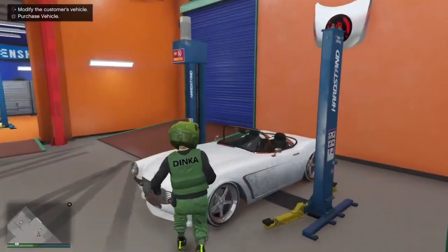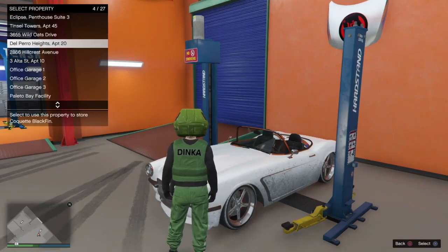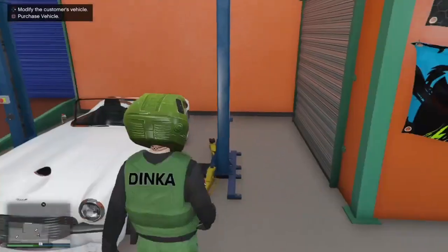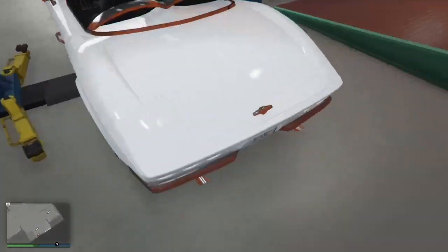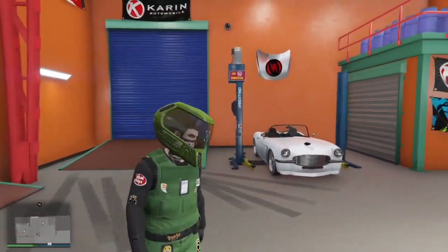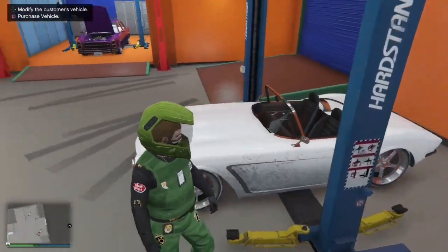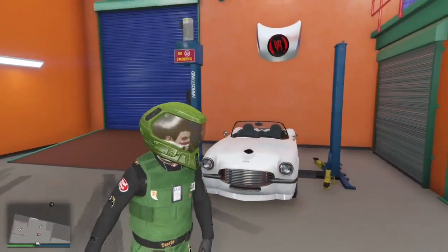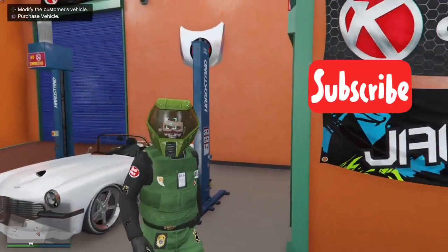Alright guys, as you can see 25 minutes have passed and now I'm able to purchase this car. You can go ahead and put it into any garage you want. As you can see the car successfully has all the mods — the custom number plate, wheels, everything. If you enjoyed this video make sure to smash that like and subscribe for more tutorials. If you want to repeat this glitch, you just need to do all the steps again from the beginning, starting from the bunker. I'll see you guys until next time. Peace.